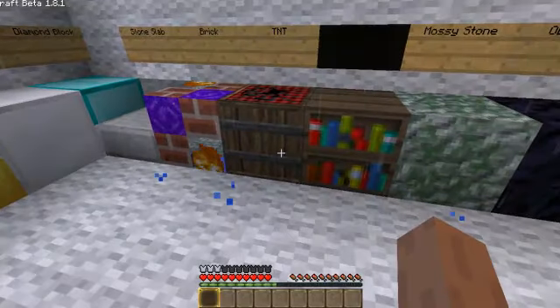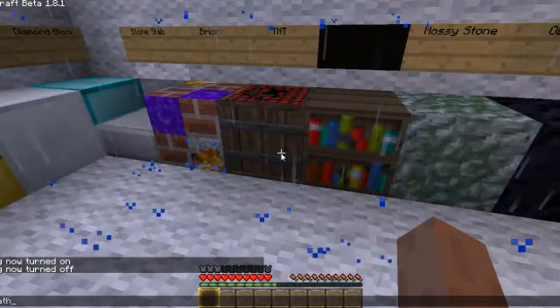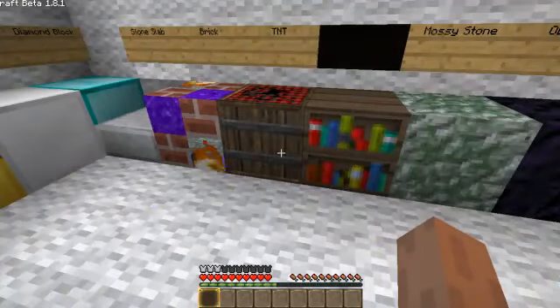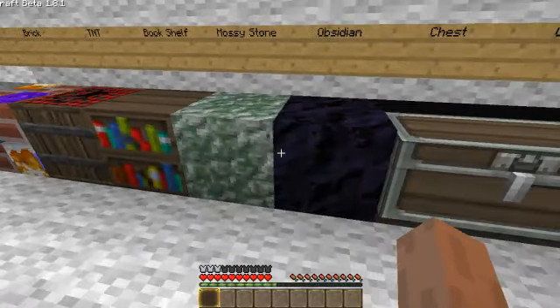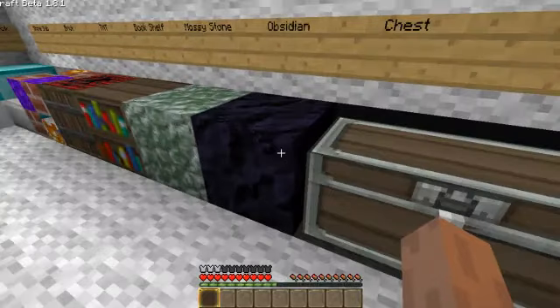Bricks are a little buggy right now. TNT's pretty cool. I like the bookshelves. Looks like Runescape. Mossy cobblestone's really cool. It's really, really blended. I like obsidian a lot, too.